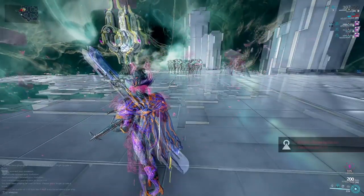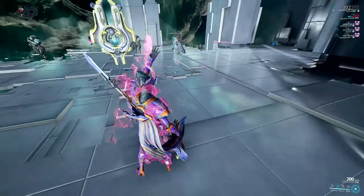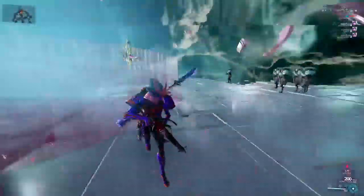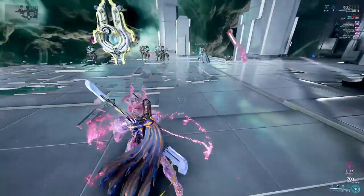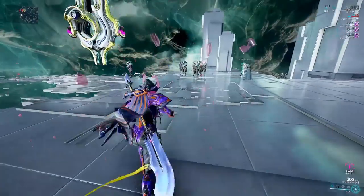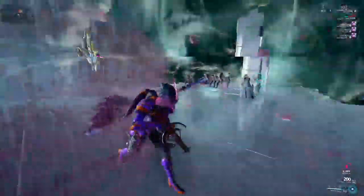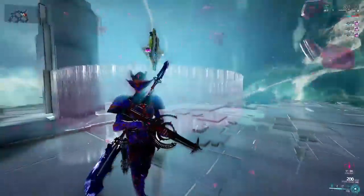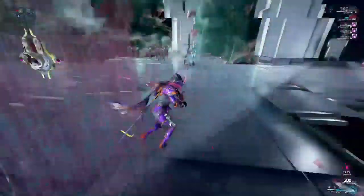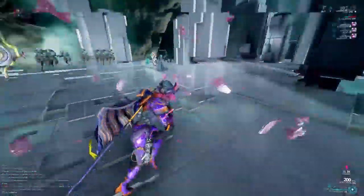In theory, at high enough stacks, Splinter Storm can one-shot any enemy of any level, and this is probably where most of Gara's potency will come from. Let me demonstrate: as we start building this stack you'll see it dealing exponentially more damage. The rate at which the number goes up is based on power strength. At 8,000 stacks you'll see it's dealing a lot more damage. Generally speaking, I would never say it's worth building above 20,000 for most general missions, as 20,000 stacks will pretty much kill any enemy up to level 70 to 90.